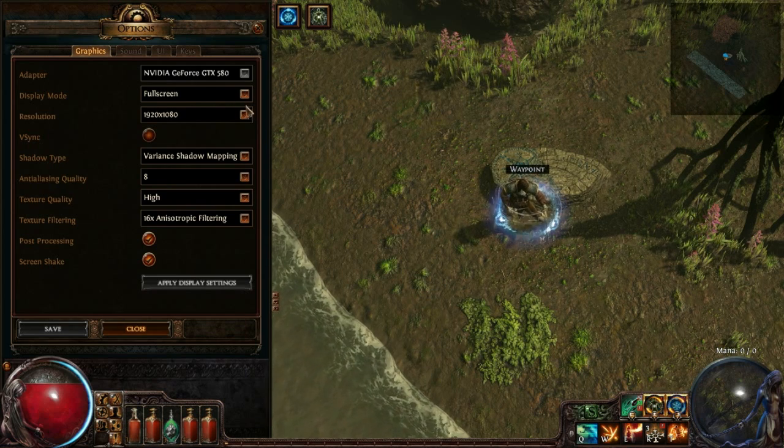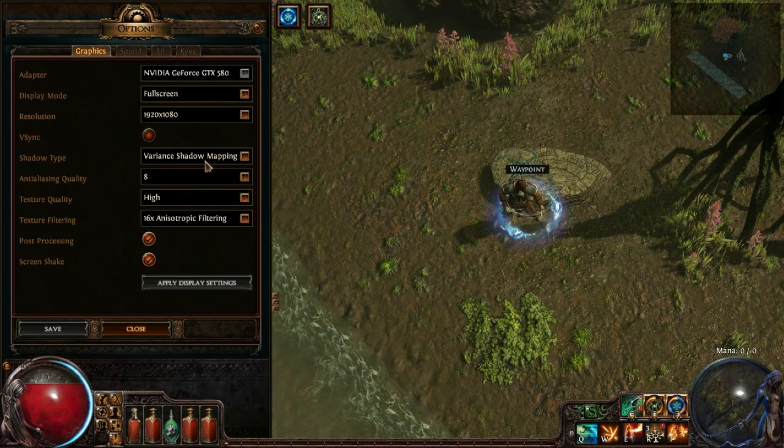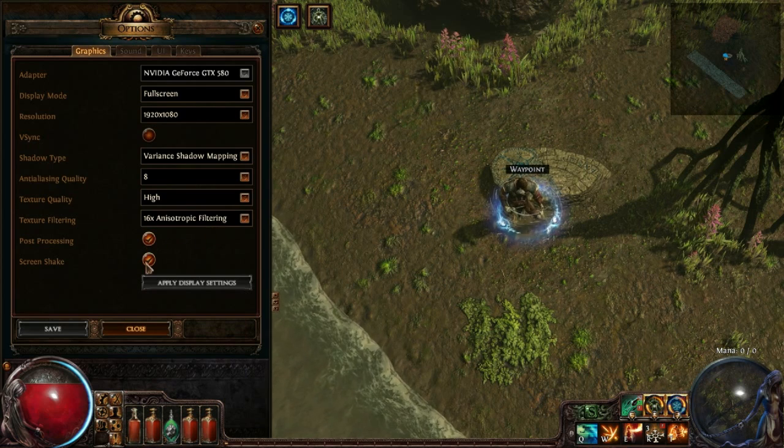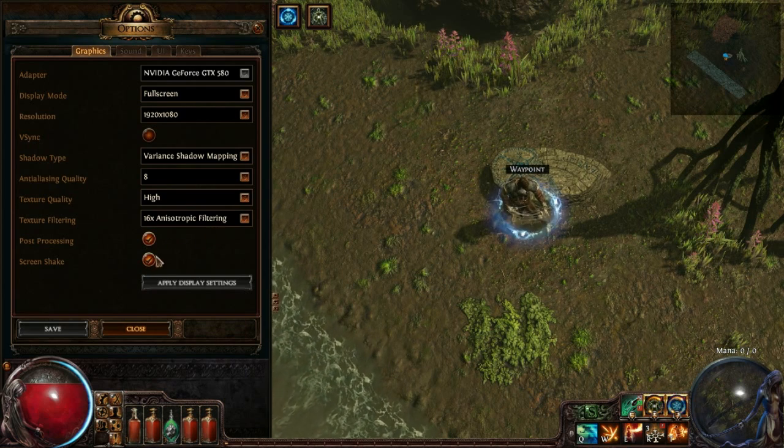In the options, they have the simple graphics settings: shadow, anti-aliasing, texture, post-processing, screen shake — all that stuff. These are just basic things that you can control.